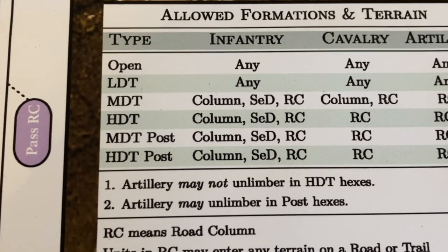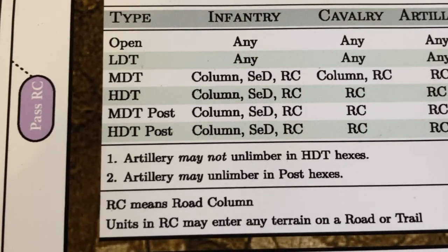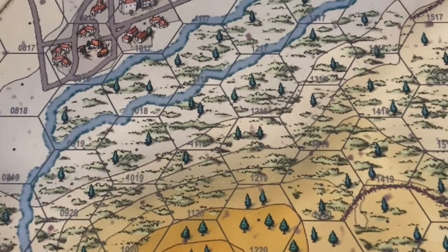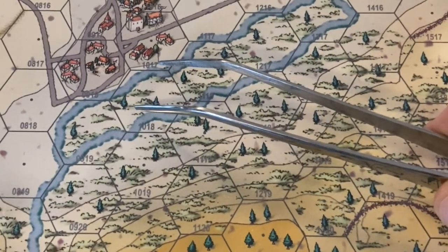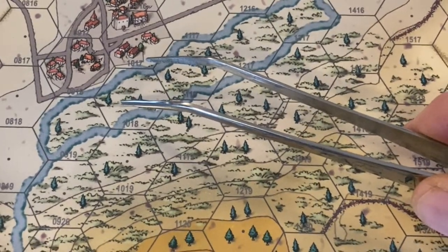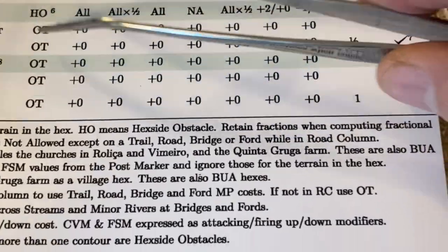There's another classification called fortified posts, which can be either medium or high density. Those are typically churches or granaries that have been fortified, or possibly fieldworks. Some hex side terrain is classified as a hex side obstacle — for example, a minor stream. When units cross it, they're required to take a disorder check. Or if they assault or charge units on the other side of the hex side obstacle, they enter disorder before going in for the attack. We can see that on the terrain effects chart where it's listed as a hex side obstacle in the column for the terrain type.